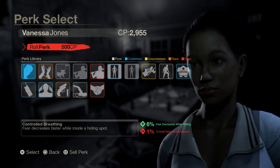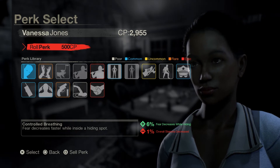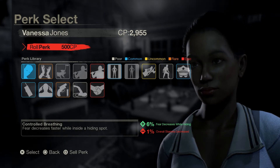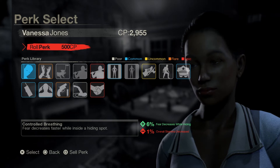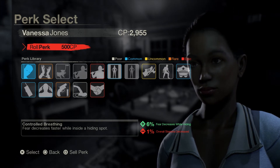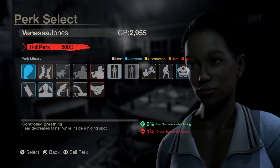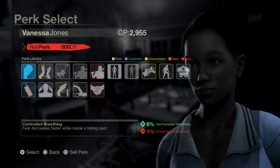As you can see, perks come in different quality tiers going from Poor to Epic, with Epic obviously being the best. When I first started playing I thought Epics were just a certain kind of perk, but no - you can get Epic quality on every single perk.